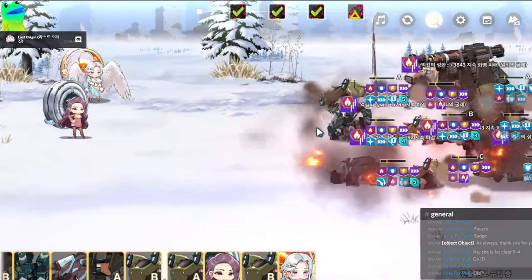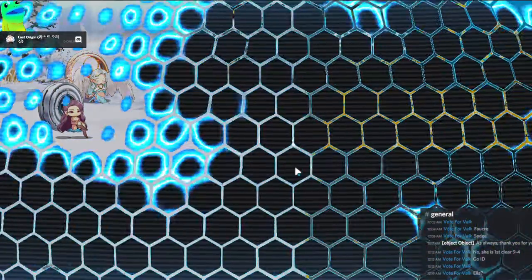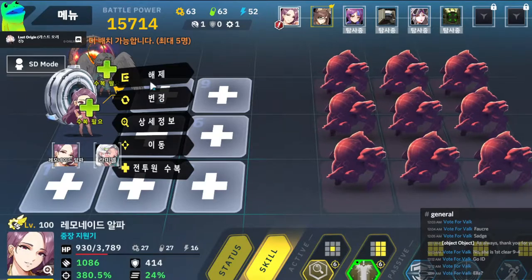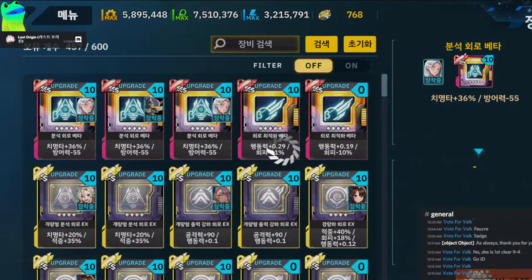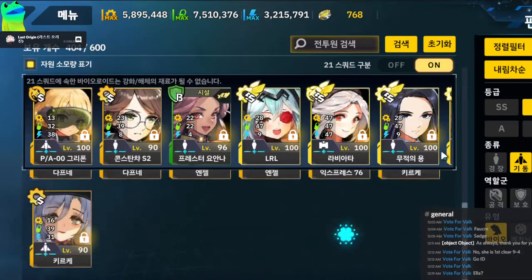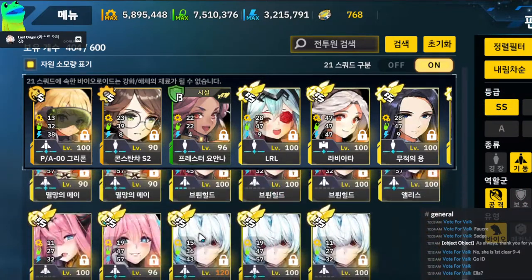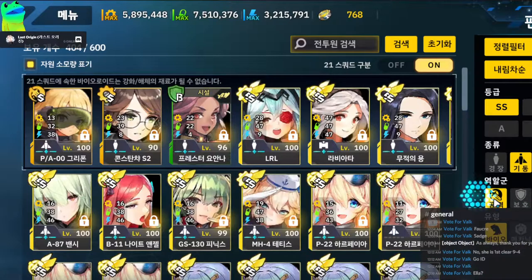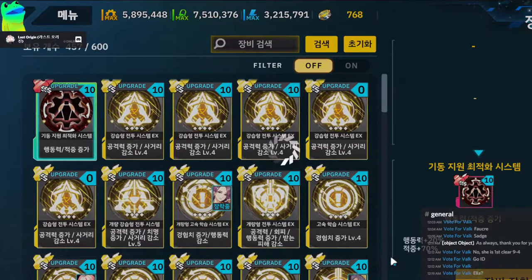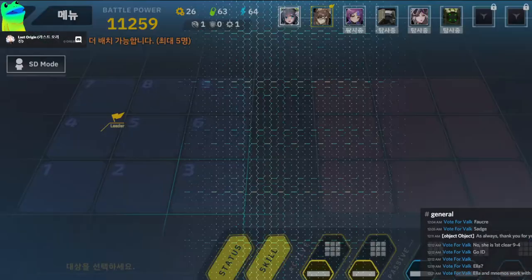Titania doesn't work by itself — you have to use Ella, or better yet Rhea. The order of operations has to be Rhea going first, then Titania goes next. That's only if you want to use Titania. She works for every one of the three stages. Titania is annoying to set up — the whole reason being she needs Rhea to go first, and it's really annoying to make Rhea go first. You have to stack super accuracy on Rhea too.